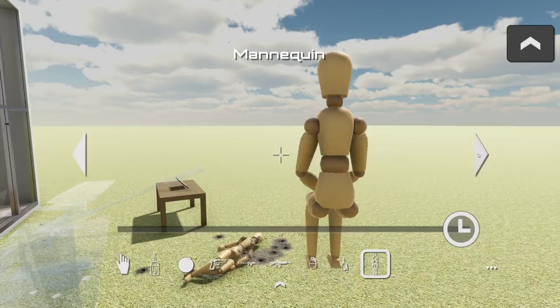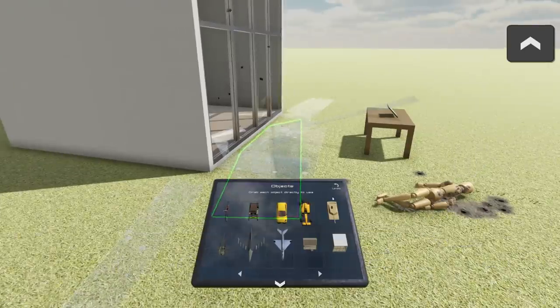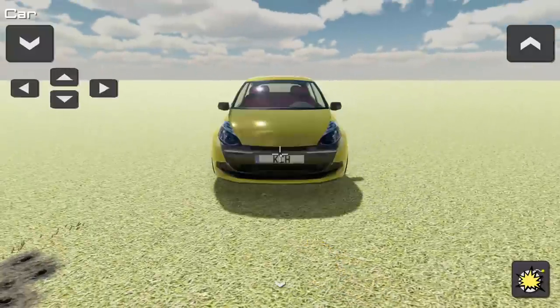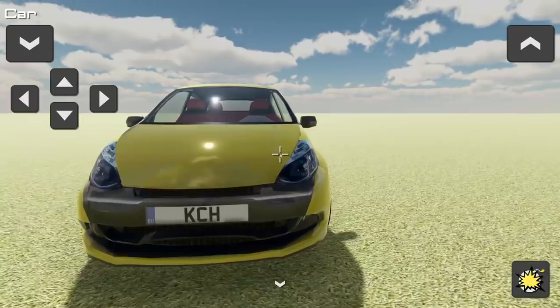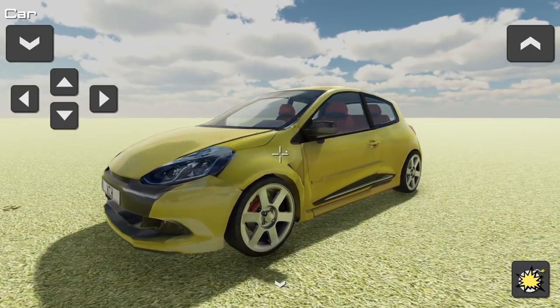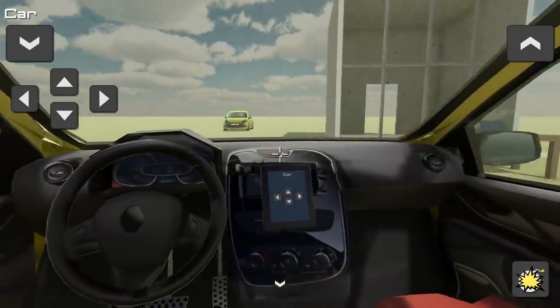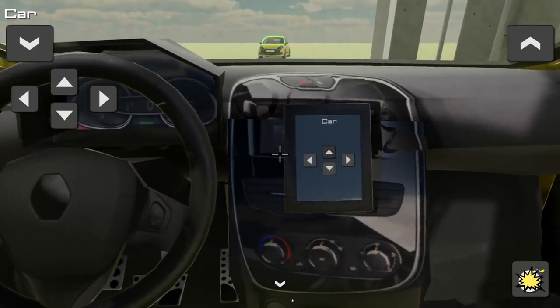This is the sandbox controller, which allows us to spawn in stuff. We can get a car here — we can make ramps or have car crashes. A lot of these items are from the game that you can disassemble, but never before could you spawn in multiple things at once. I can spawn in two cars, start them up, and have them come at each other for a glorious car crash.